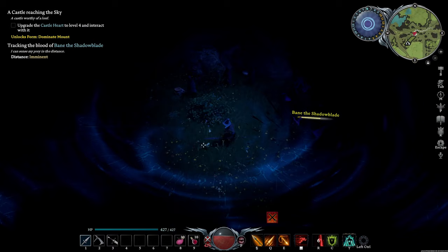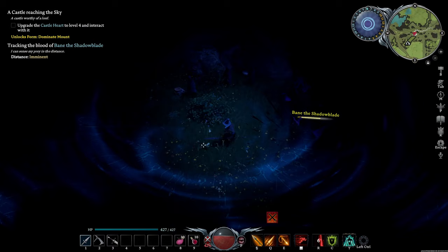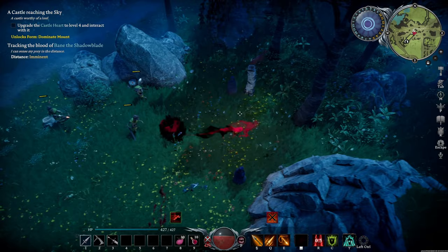After a while, he'll start using his ultimate attack. He will disappear and up to a dozen cloaked figures will appear. When you attack these figures, they will turn into skeletons.